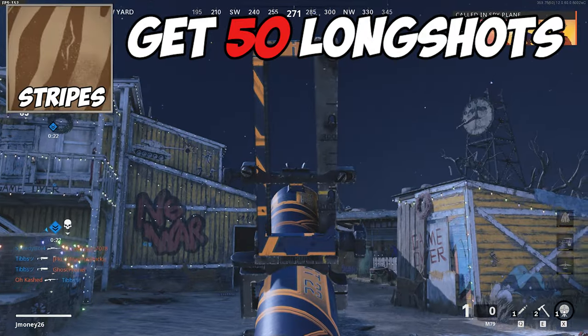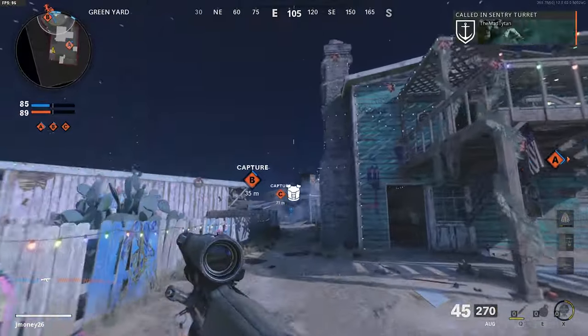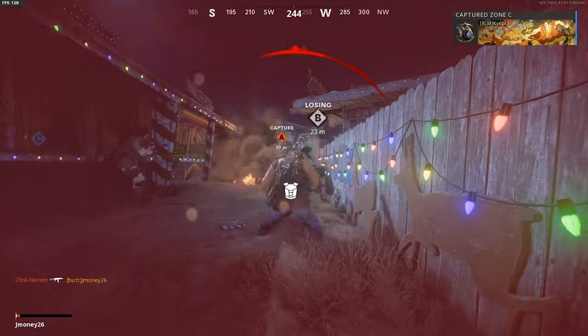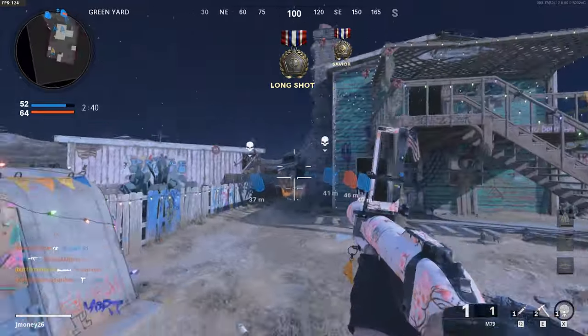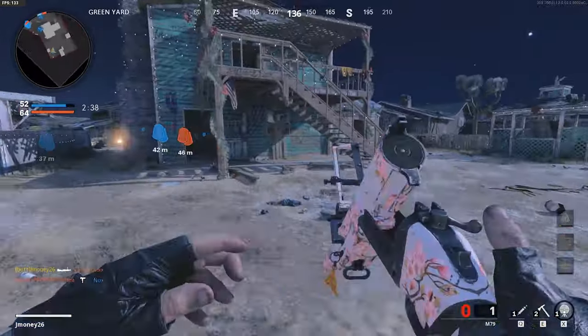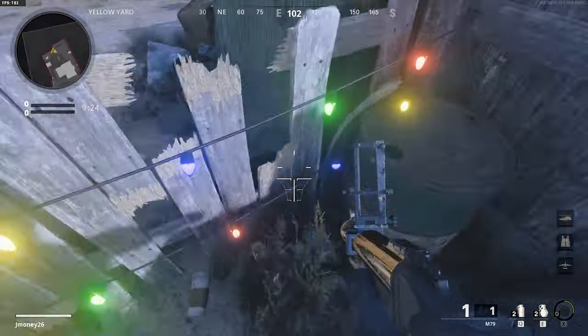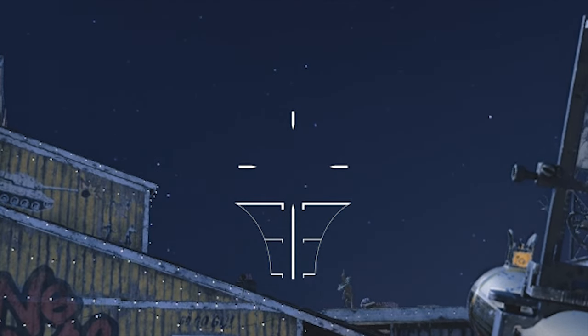For the stripes camo, you need to get 50 longshot medals in multiplayer. This one is a problem. I basically got every other challenge done before this one because I put off trying to learn longshot spots for too long, but I found some easy lineups on Nuketown that can help you get this done. You're basically going to line these up like smokes in CSGO — shoutout to Cruxel. Stand at this barrel in the yellow house spawn and line up the longest vertical part of your crosshair with the lining of this door, and at the bottom of it, line it up with the chimney on this house.